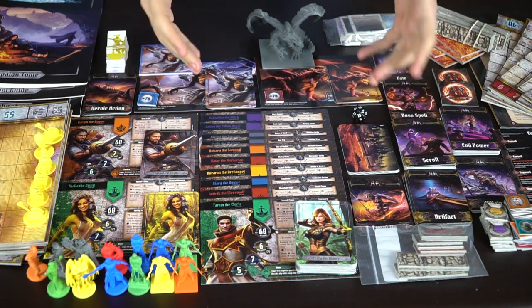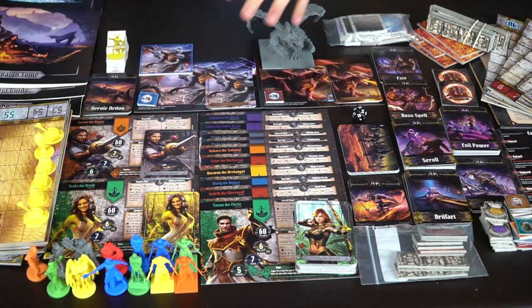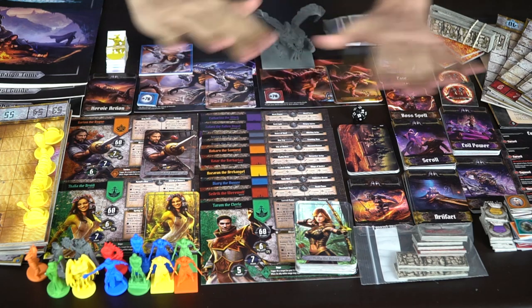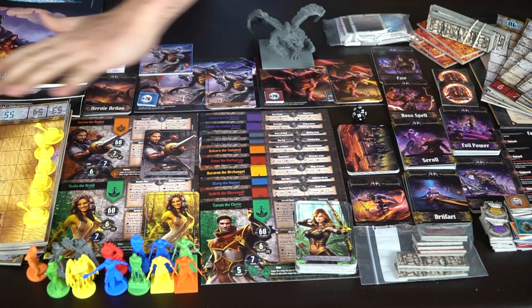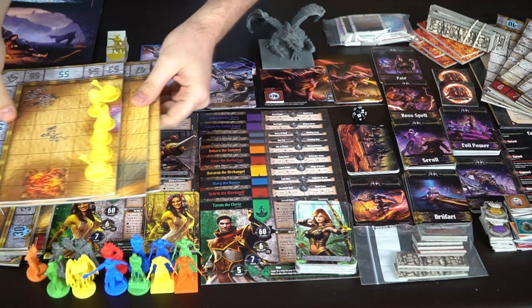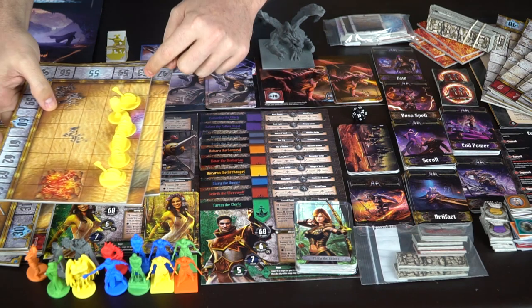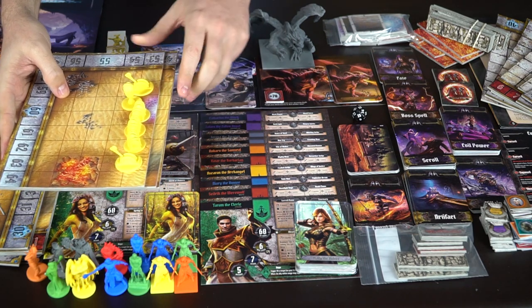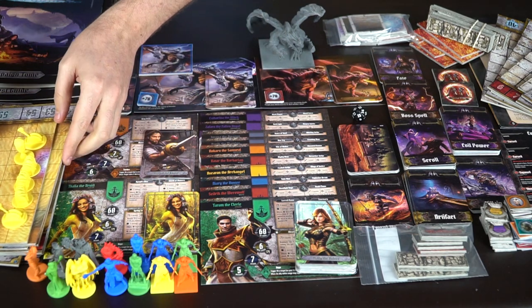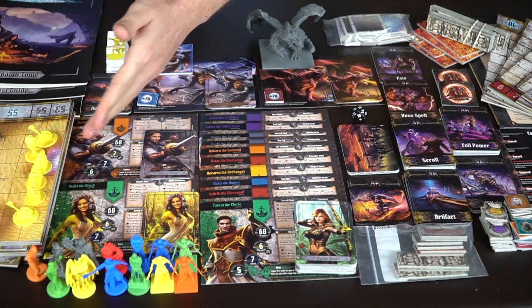Here we have Arena the Contest and all the components that could be mustered into a single frame. There are a ton of different characters. Starting from the far left, this is the preset board that already has fire and everything on it. It also has unique little miniatures used for chests, levers, and other things.